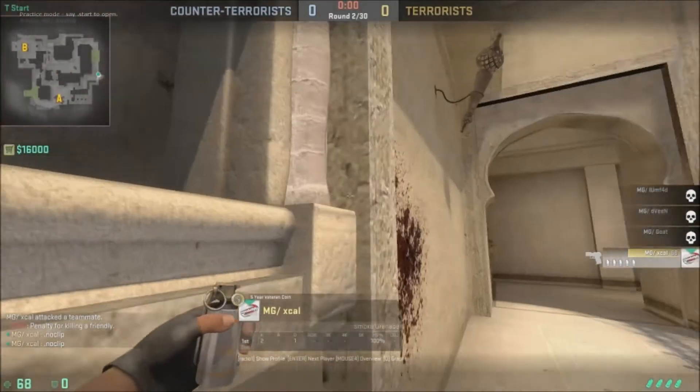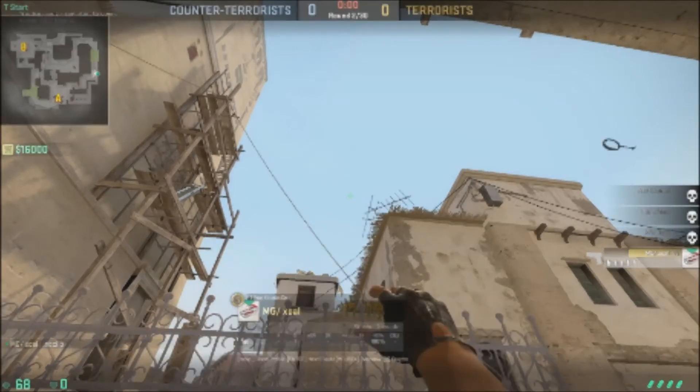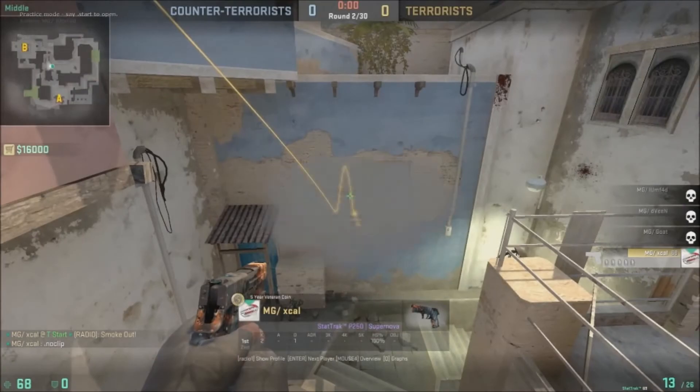This is another way to throw that same window smoke. This one is perfect if you can land it, but it's a lot harder to land consistently — it takes quite a bit of practice. But once you get it, there are no cracks in it whatsoever, as seen here.